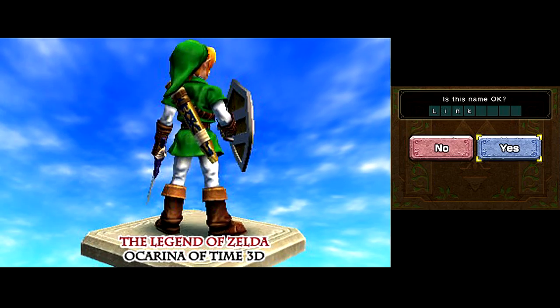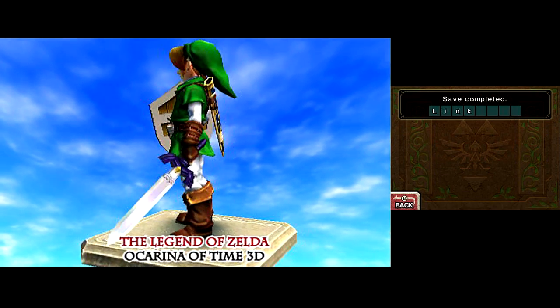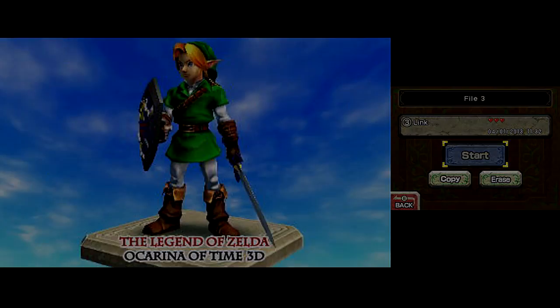But instead of just being more challenging like the original version, this one also mirrors the entire game. That's also why Link is right-handed in the Master Quest version of this game. That does not unlock until you've beaten the main quest, though.